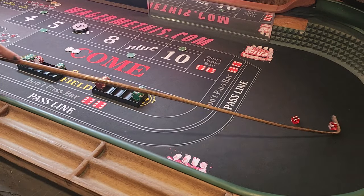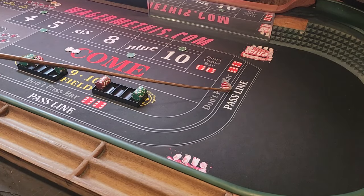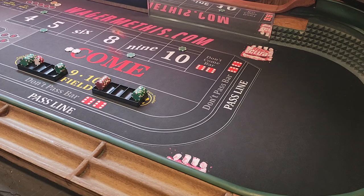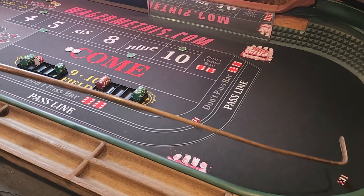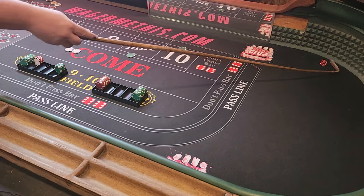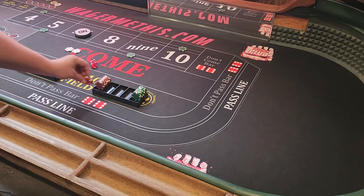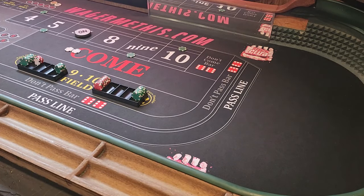Six is the point — good shot shooter. Seven on the come-out, remember we're not working our numbers. Twelve, two sixes. Six is the new point. Five hits — thirty-five dollar win for the five and nine. Seven — shooter is done. Two shooters left.